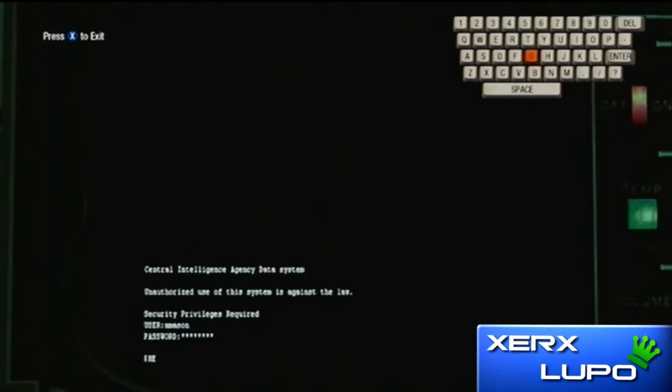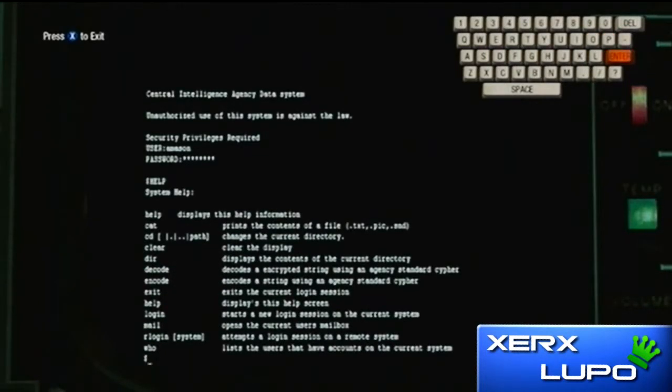The next code is HELP, and it displays everything. Remember guys, thanks for watching, remember to subscribe, thumbs the video up, and every command will be in the description of this video — all the commands you need for the computer will be in the description, in case you don't see them clearly in the video.